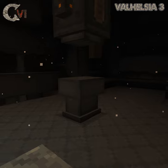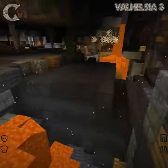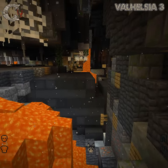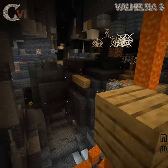Located in underground ancient ruins deep below ground, the Forge Hammer allows you to increase the tier of your hammer to be able to create better and better weapons and tools.